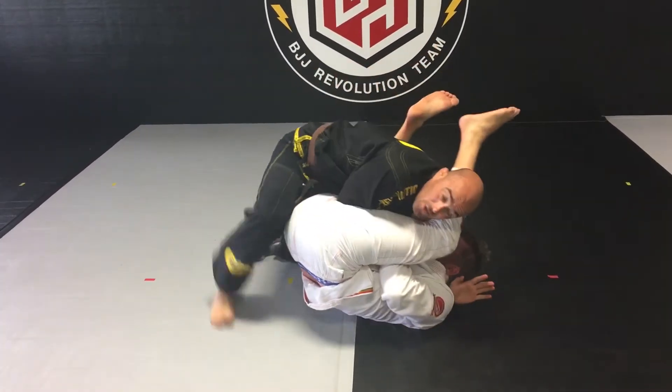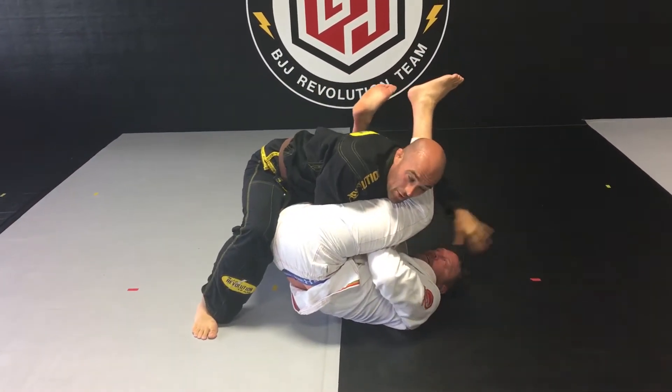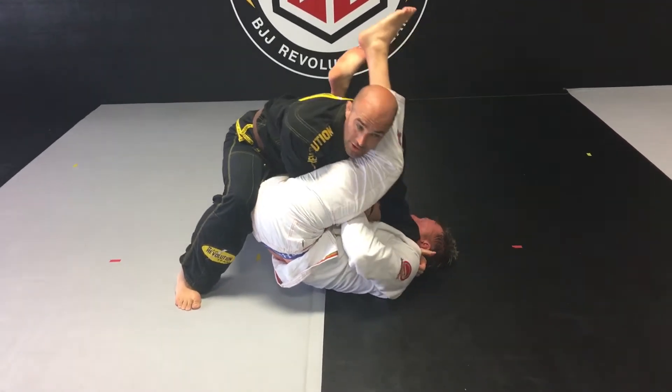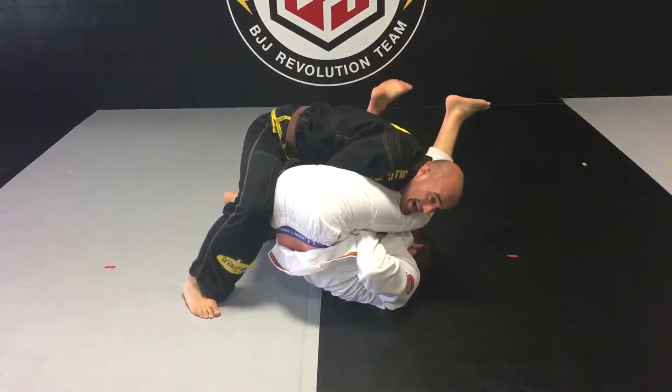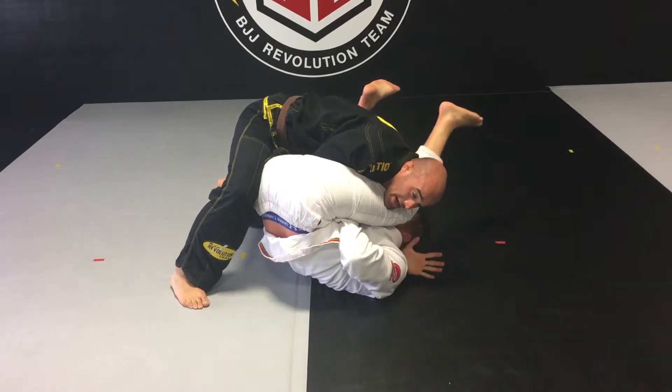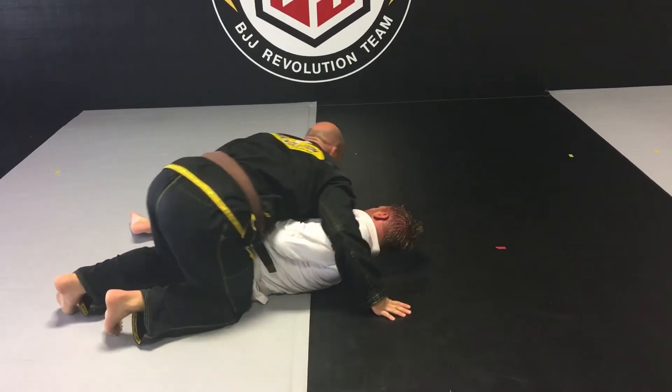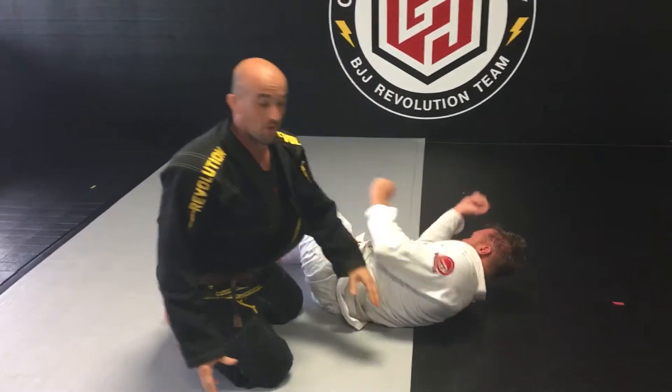If we're doing gi, I don't have to get under the head — I can grab the material. But the main thing is I don't want him to extend. I want to smash under the head, small pulls, bam, smash and get out.